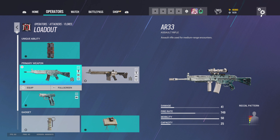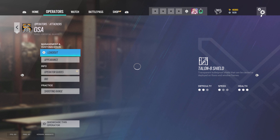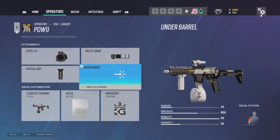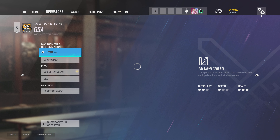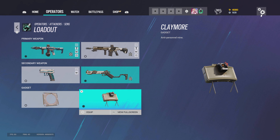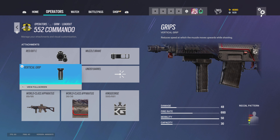For the Flores AR I use 2.0, compensator, vertical grip, and claymores. For Osa I use 1.5, compensator, vertical grip or 1.5, muzzle brake, vertical grip for the PDW. I run claymores, but sometimes if teammates want EMPs I'll run those with her. For Sens I use 1.5, compensator, vertical grip, the Gonne-6, and claymores. For Grim: red dot C, muzzle brake, vertical grip, and claymores.